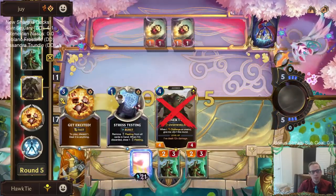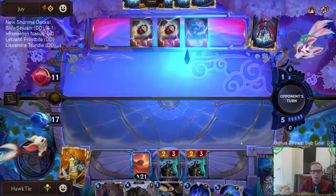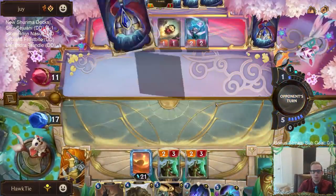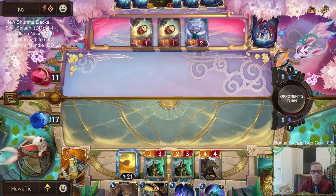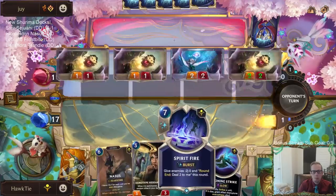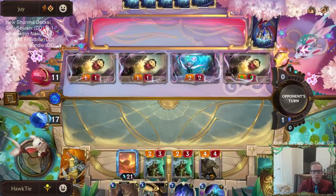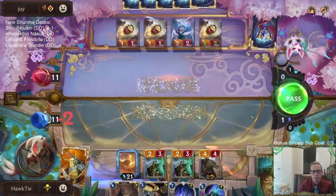Okay, they discarded Stress Testing — yuck. Siphoning Strike or Spirit Fire, that card's going to be pretty good here next turn.